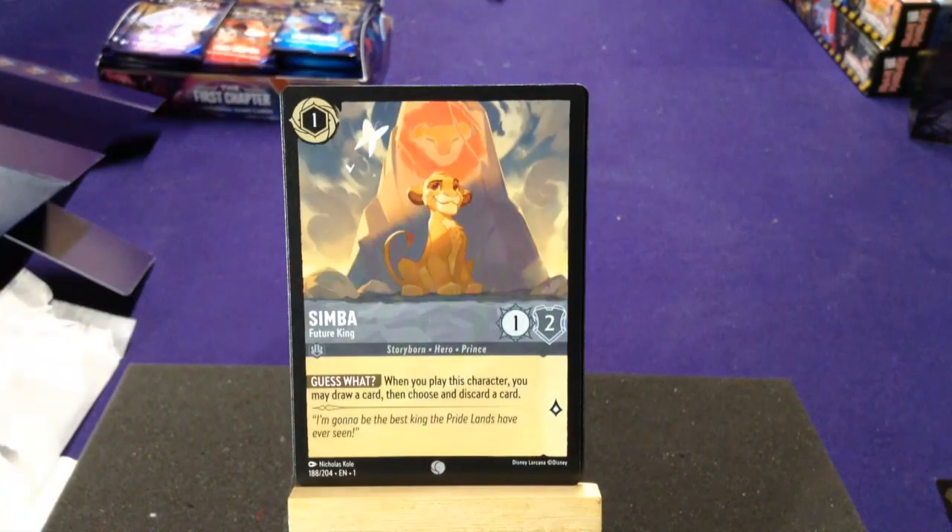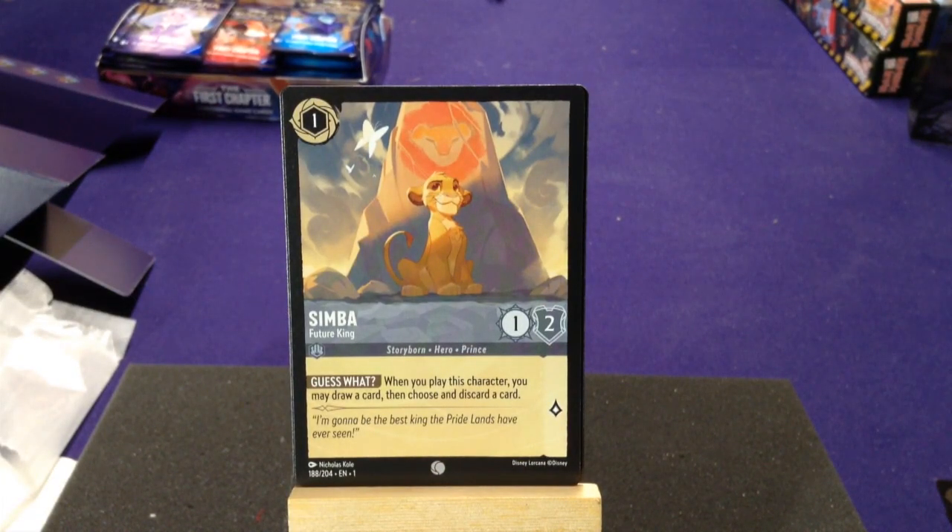Our last common is Simba, Future King — Storyborn Hero and Prince. Guess What: when you play this character you may draw a card, then choose and discard a card. Drawing and discarding isn't always a bad idea, especially for such a cheap cost. That could definitely help keep your guys alive, and even though Timon isn't a hero or a villain he could work with the Hades card because he could help keep Hades or other villains alive so Hades keeps gaining those bonuses.